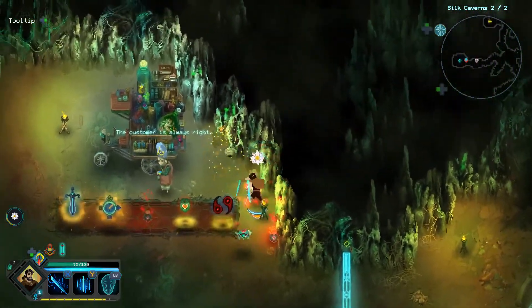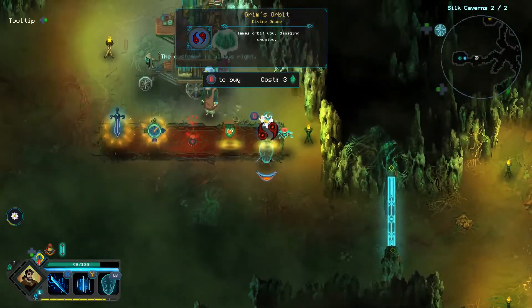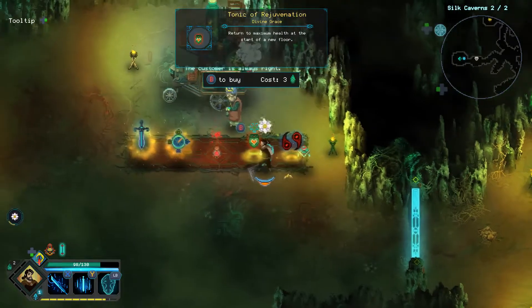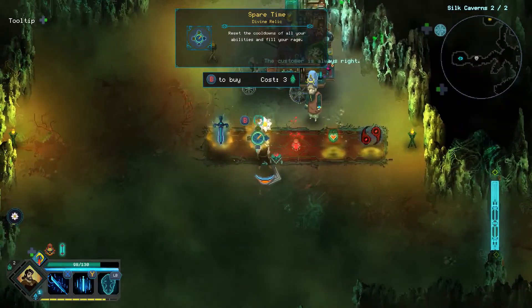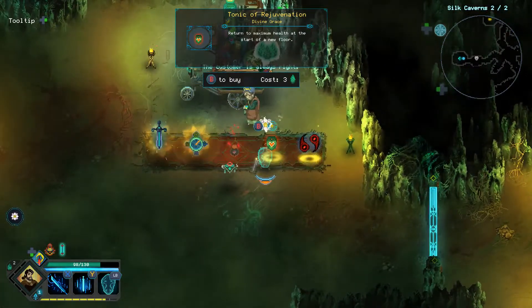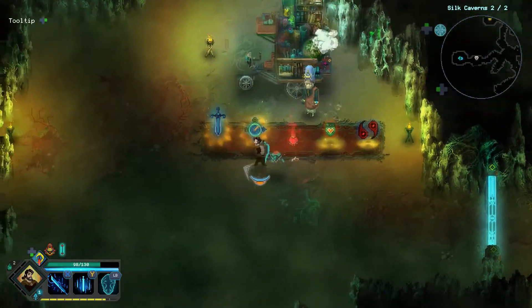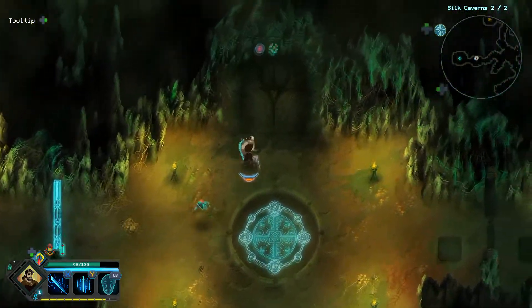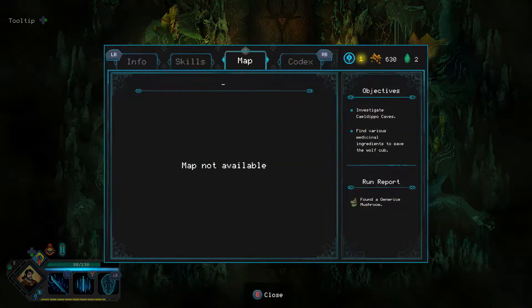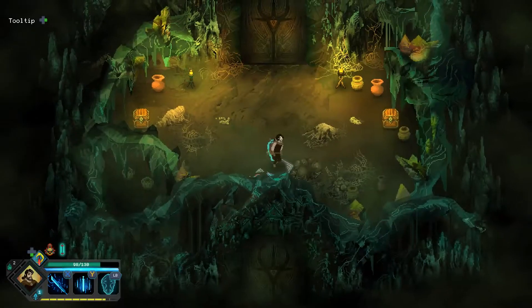Seems like you have one — yes! What you got? Can't afford that. 'Flames orbit you damaging enemies' — that seems insanely good. 'Return to maximum health at the start of a new floor' — cost one gem. I would love this if I had another gem. Time to die to the spider friend. Do I have skill points? I have one — I need two to level up anything.